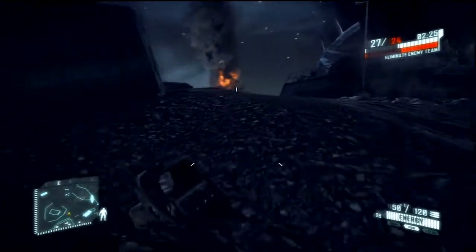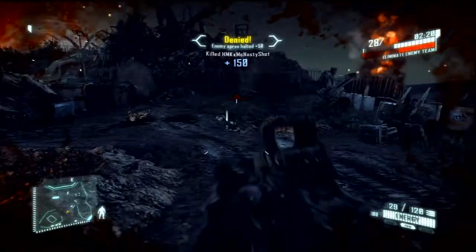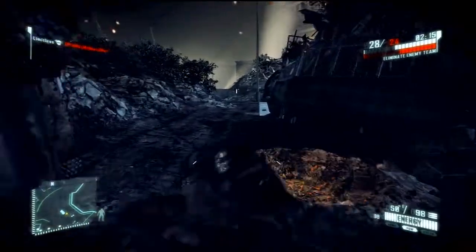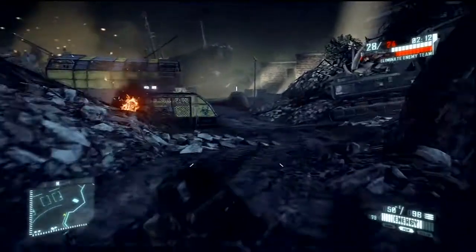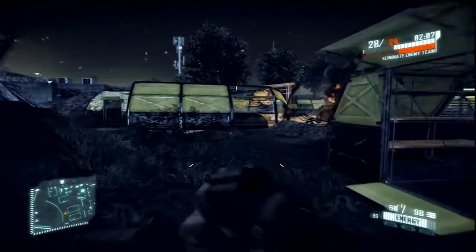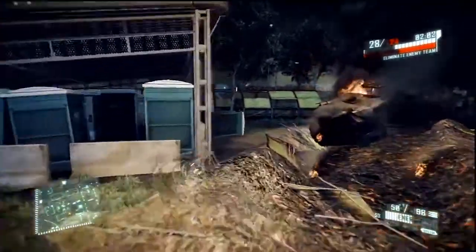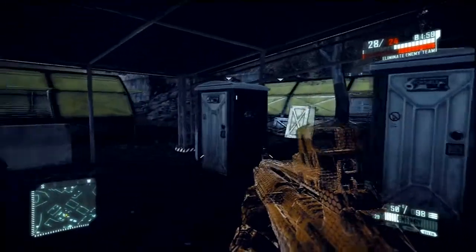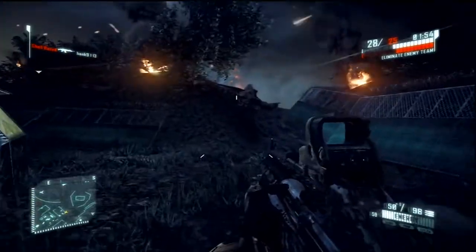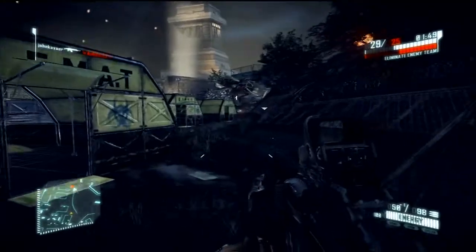I tend to use my suit energy more for sprinting and jumping than for the cloak or maximum armor. I'll put the armor on if I just got into a gunfight to help recover. I still think the cloak is a little noobish — kind of like the camouflage in Halo Reach, which I can't stand. But as you can see, the invisibility drains really fast, and you can still see the outline of invisible players, so it's really not that bad.